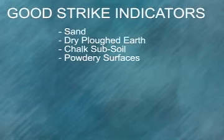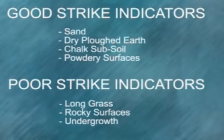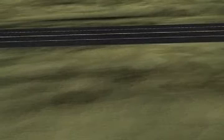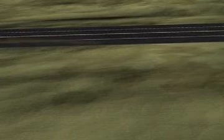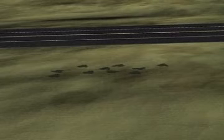Ground. Sand, dry plowed earth, chalk subsoil, and any powdery surface generally give a good indication of strike. However, long grass, rocky surfaces, and undergrowth give a poor indication of strike. If any area of ground close to the target is especially suitable for observation, it is sometimes quicker and more economical to direct fire into this area in the first instance and then adjust once strike is observed.